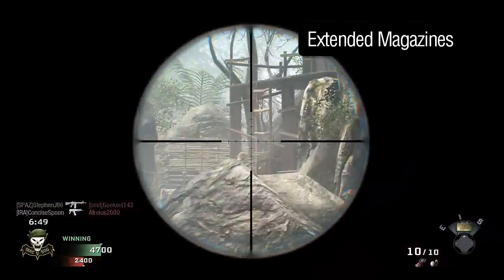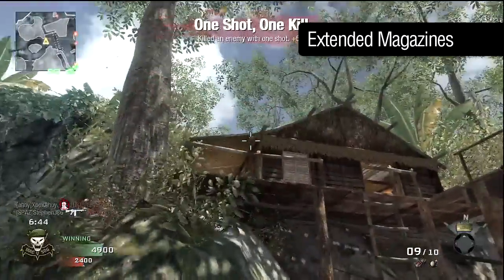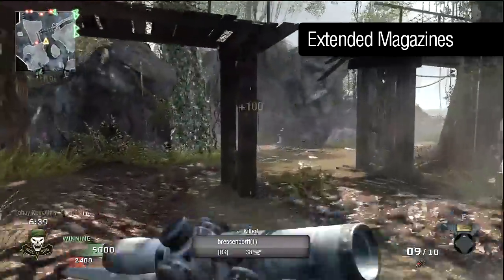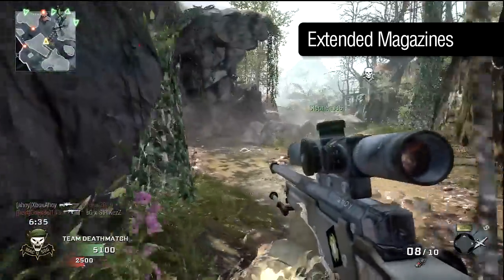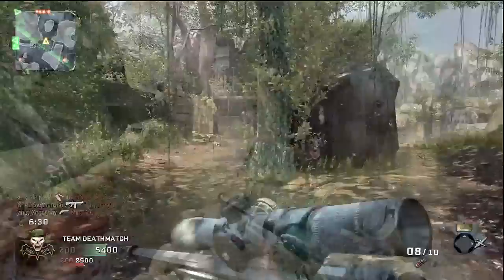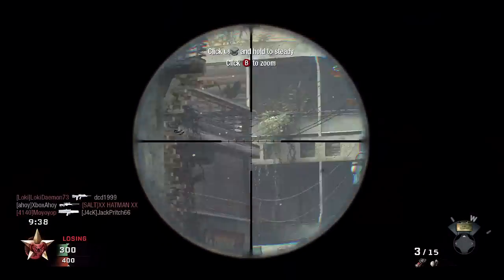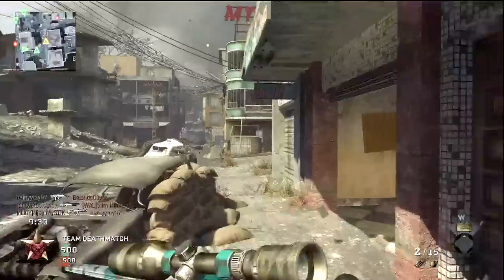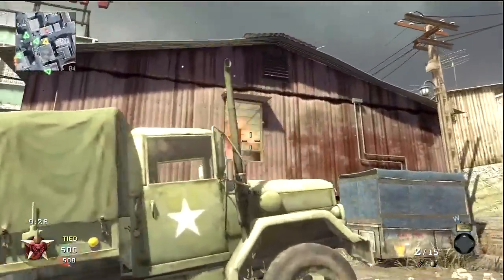Extended mags doubles your ready ammunition count to ten rounds, meaning that you'll require fewer reloads and can sustain sequential shots for longer. This could be useful in certain situations, but five rounds is generally enough, and the reloads are painless enough if you're concealed or in cover. Overall, my preferred attachment was the Variable Scope. By some margin, it's by far the most versatile optic, and it will increase your effectiveness at middle range and extreme range over the regular scope. Versatility is the one thing snipers sorely lack, so the significant increase the Vari-Scope provides will increase your performance dramatically.